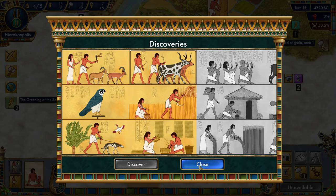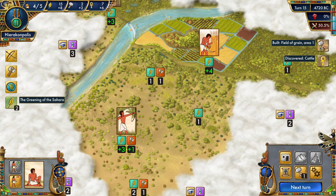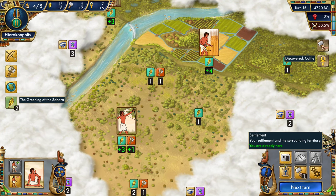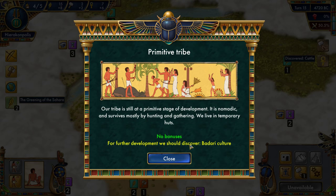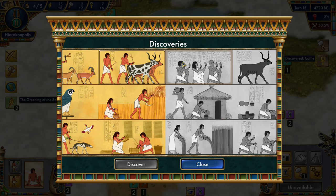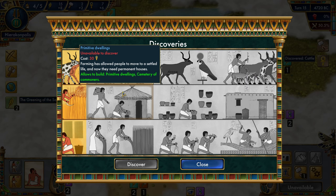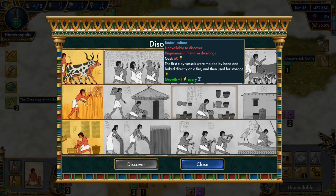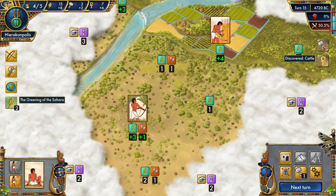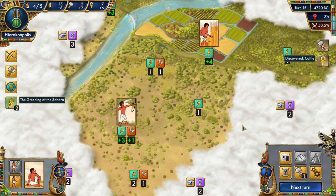That plus one food will help us get our final worker. Now I think about building houses to increase the population limit — I think I can only build houses when I progress to Badari culture. Looking at discoveries, primitive dwellings will allow us to build houses, and Badari culture gives plus one food growth every turn. The big one to go after is primitive dwellings.